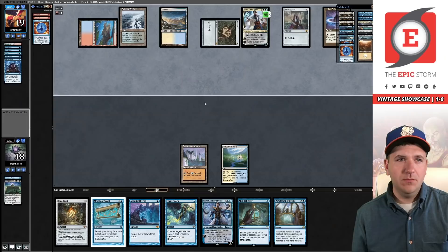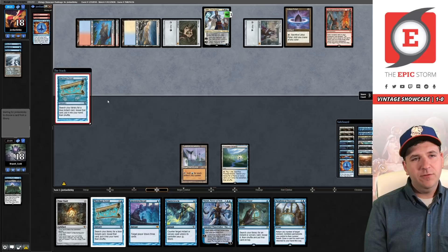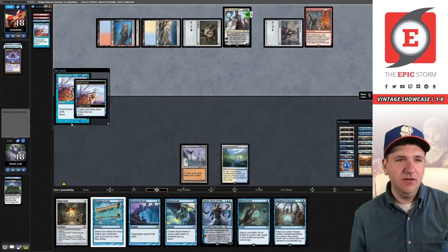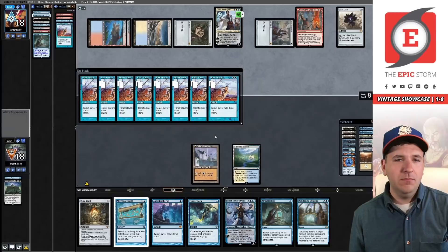I'm glad I sat here because now I know they're on Breach and not Xerox. Perfect draw — Underworld Breach from the opponent. I'm going to sit here and let the opponent execute their combo. They can go get Brain Freeze, Lotus Petal, play Petal again, then Brain Freeze. We can get some more information out of our opponent's deck by not conceding. Main deck Hullbreacher — so they're playing a Tinker plan. They hit Black Lotus. I'm probably going to concede. Game two.